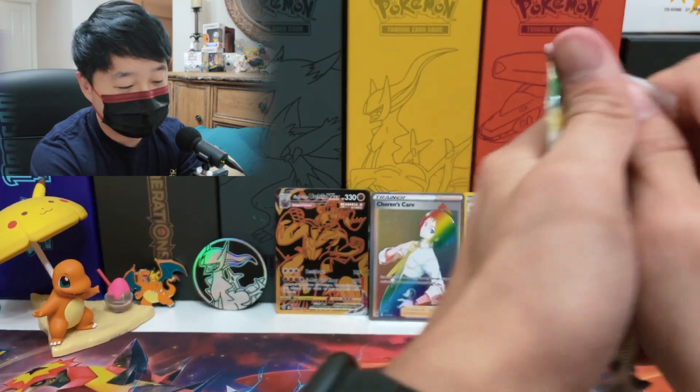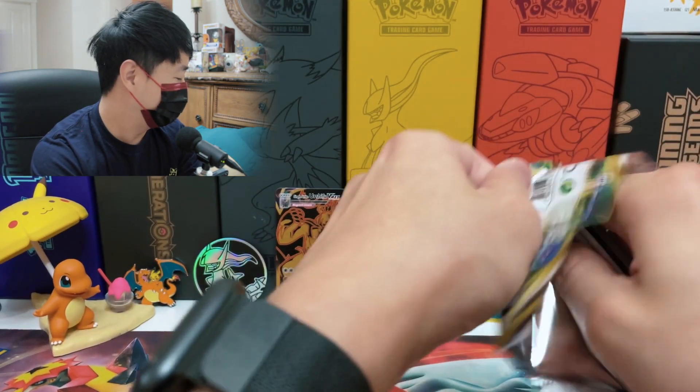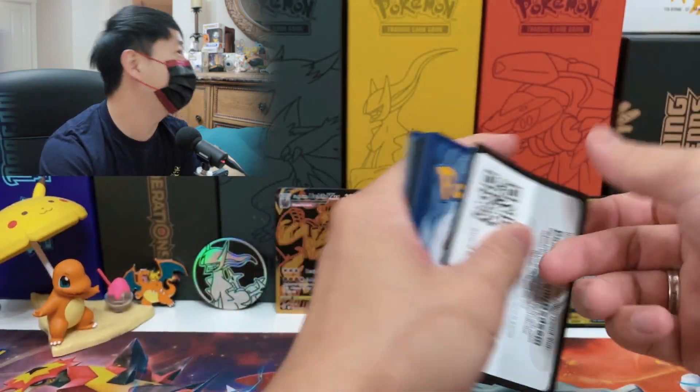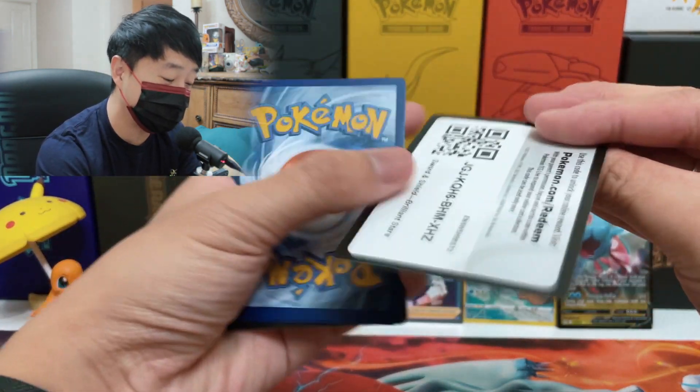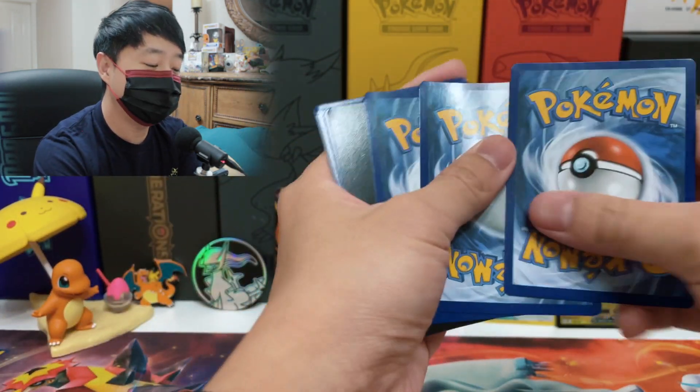Five booster packs left — half of an Elite Trainer Box! Time just flies when you're having fun. I feel like I just blew through 20 booster packs. Dragon energy — Monferno, Piplup, Grottok, Togepi, Nosepass, Snorunt, got Beldum, reverse Flygon, and Mothim. We can see the finish line. Let's hope I get one more black border; if not, we know you get approximately two black borders per Elite Trainer Box.